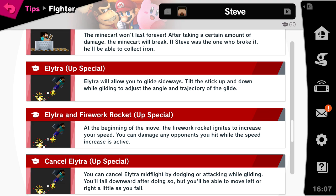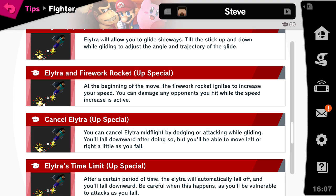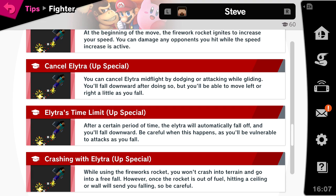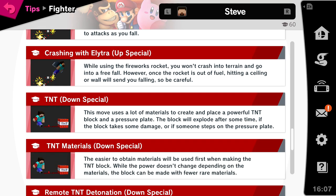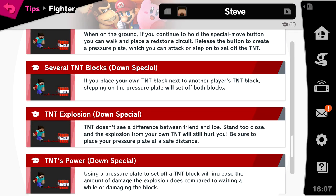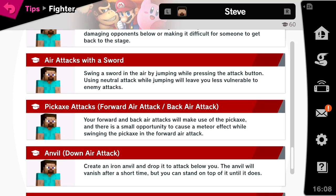For Elytra: tilt the stick up and down while gliding to adjust angle and trajectory. The firework rocket ignites at the start and increases speed — you can damage opponents while it's active. You can cancel Elytra mid-flight by dodging or attacking, but you'll fall downward after. After a certain time limit, the Elytra automatically falls off. For TNT, we know we can put it down and walk over to set it off. House of Boom creates a large piston to launch multiple opponents, with one unlucky foe trapped in a dark room full of enemies and explosives. I'll leave reading the rest of the tips there.